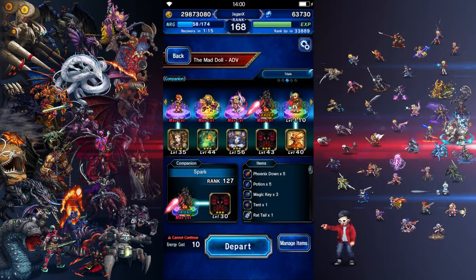Hey guys, welcome to another session of loadout. Today's loadout is about the Mad Doll for the Elite version — the hardest one. This is the team I went with, and my partner was Ryuki or Doppels.